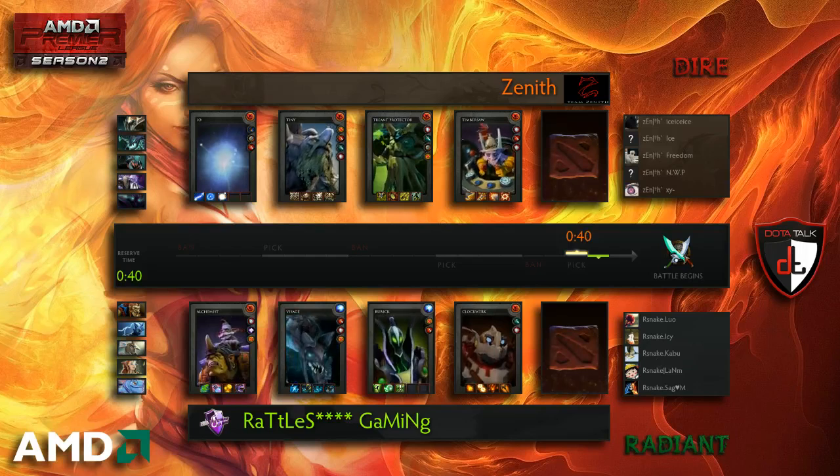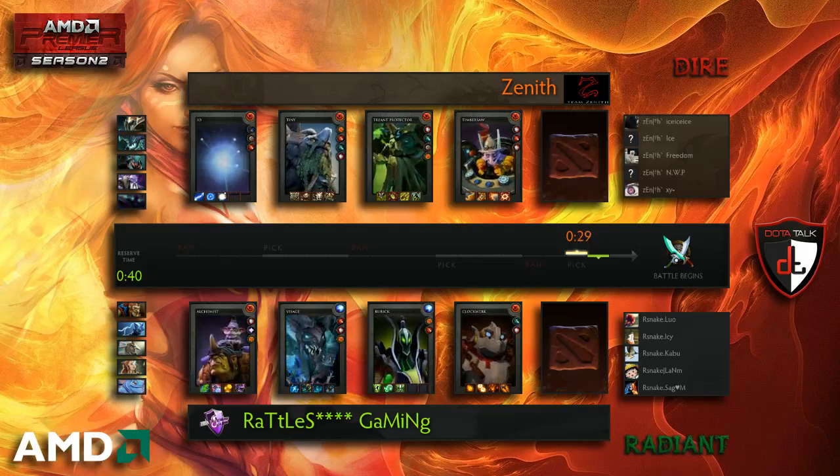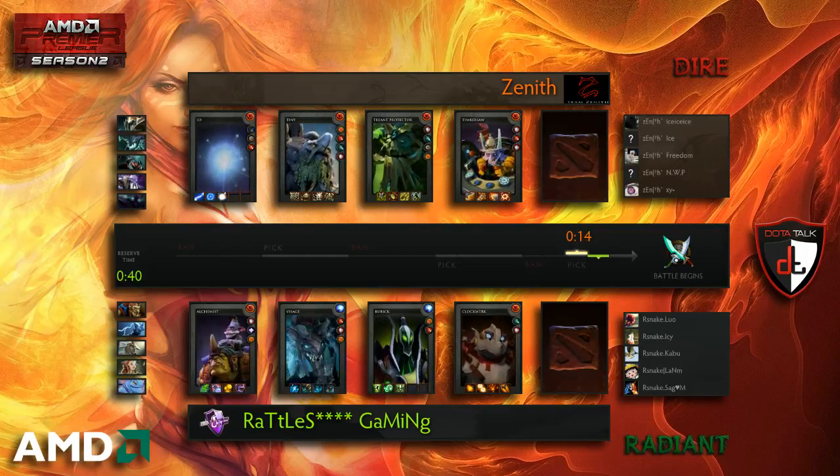They're taking their time. Perhaps they want to try out new tactics. They haven't really been playing up to par lately — they're in the third place decider, and they were one of the two favorites to take the whole thing. Maybe they just want to experiment a little bit more, though Zenith is known for their unorthodox drafts. We'll see what they end up going for.